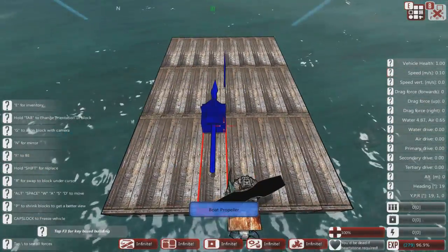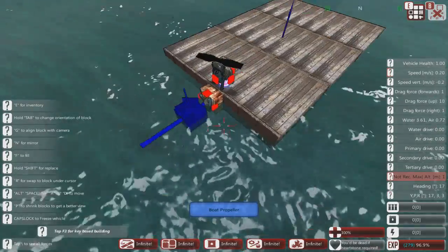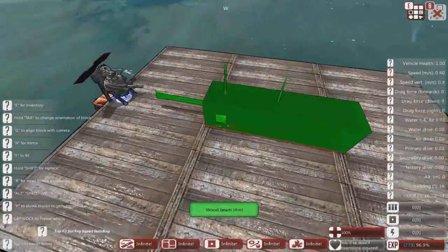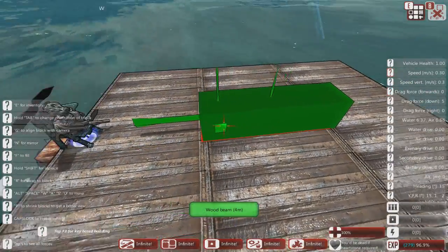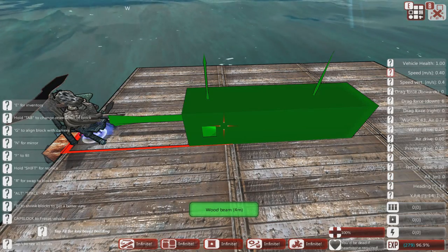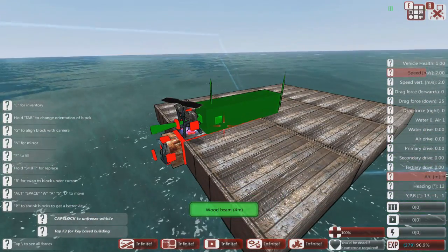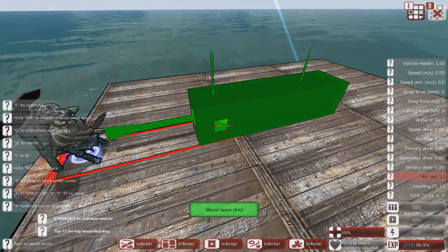We're going to quickly go through how to build a simple engine for your ship. The basics of building an engine and getting it powerful enough to power your vessel — you'll need power for more than just propulsion. Primarily it's propulsion, but you'll also need it to produce ammo, power lasers, and power force fields. For now we're going to take this out of the water using the caps lock key so it's a stable platform.